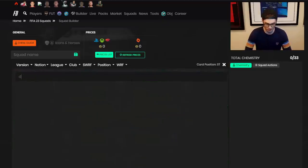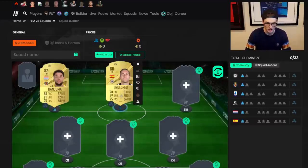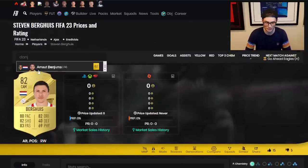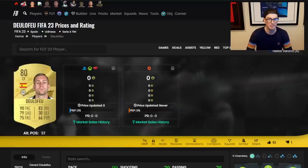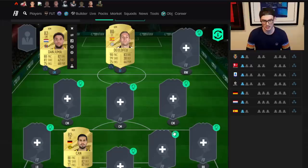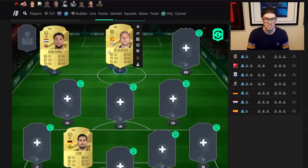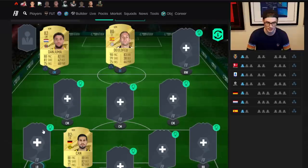Let's try a last little experiment — I wanted to go to the front page and pick a couple of challenging players: Delafue, Danjuma and Chan. Danjuma has left mid and left wing as secondary positions. Chan has CDM and center back, which is why I want to try him. So we'll put Chan in as a center back. We've got Dutch La Liga, Spanish Serie A and German Bundesliga to work with — not the easiest, but manageable.